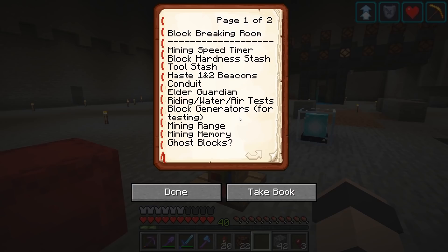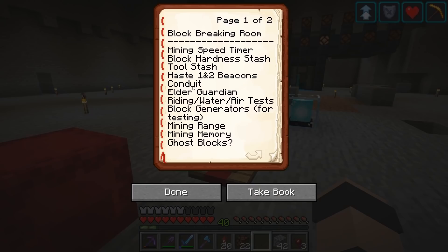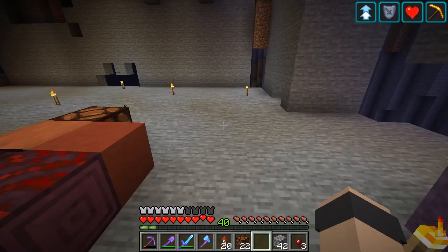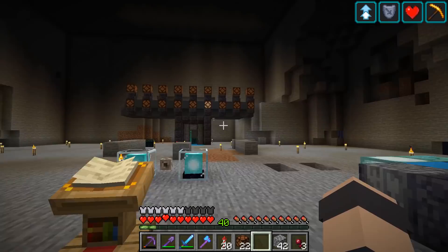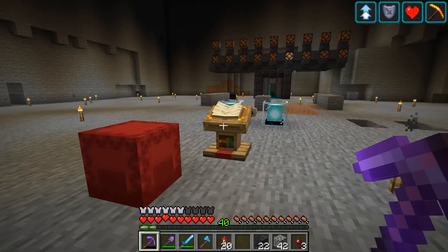I jotted down a couple notes to help organize what we're putting in this block breaking room. Haste one and haste two beacons affect your mining speed so we want to set those up in this room - control them and turn them on and off. Someone reminded me that conduit power gives you a haste-one-like effect when you're underwater, so we'll want a conduit in here as well. If you missed last episode: rather than fill the lab rooms with purely decorative machines, we're going to use the game itself as content for deciding what goes in each room.